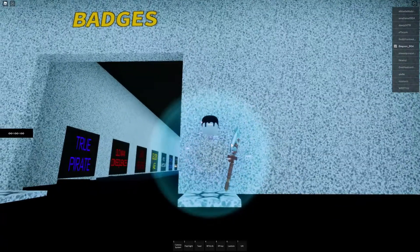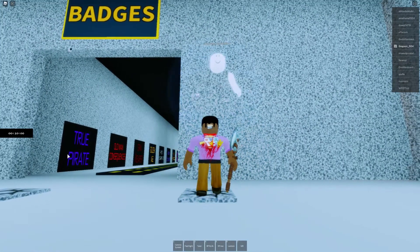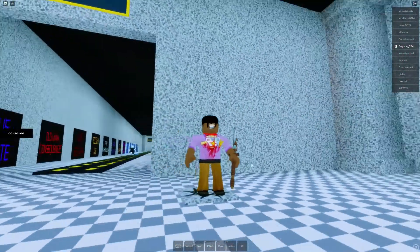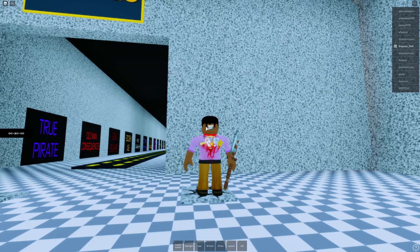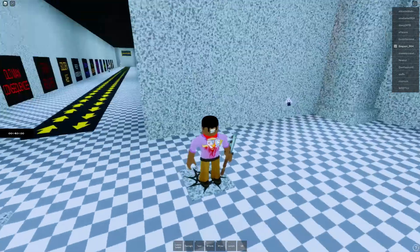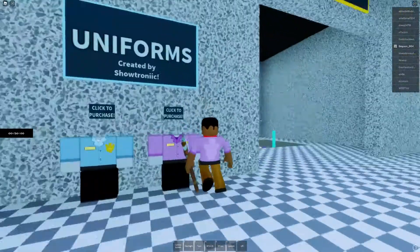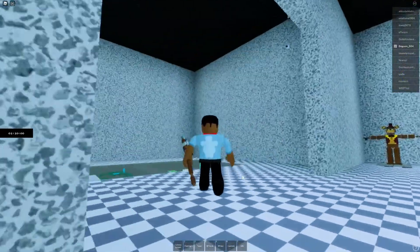I've updated myself. I'm gonna look so creepy. Look at me. I've got this now. I put this on myself and put this little thing because I want to be a security guard.